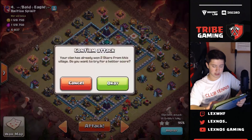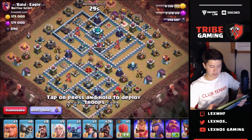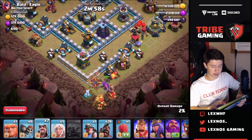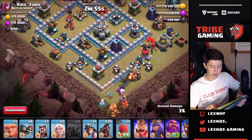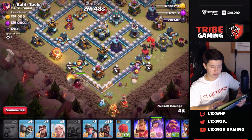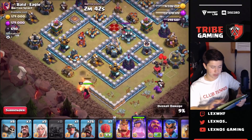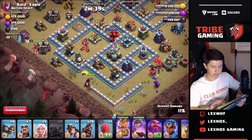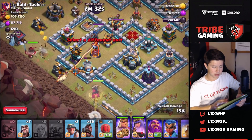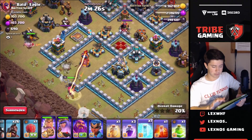Let's go ahead and go in and attack this base live. Here I go - let's hope this works. I'm going to start off with the pekka and the wizard to get that funnel, and we're going to be dropping the giant and the queen here. I'm going to be getting the king over here, drop the healers now, wall breakers - successful wall break. We're going to freeze this inferno.